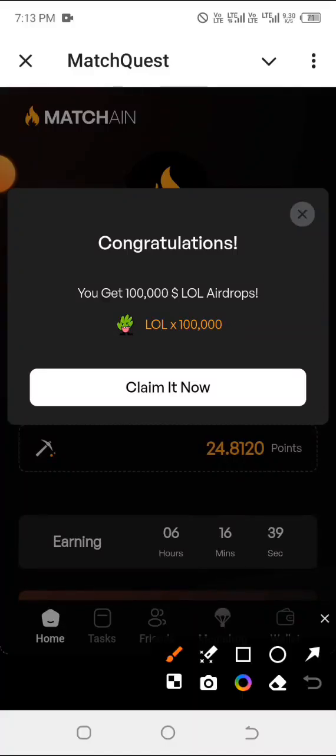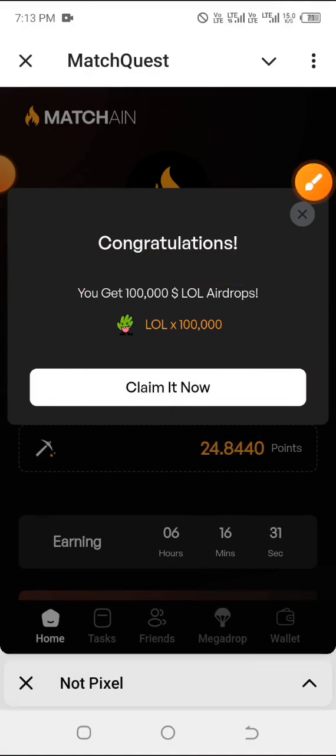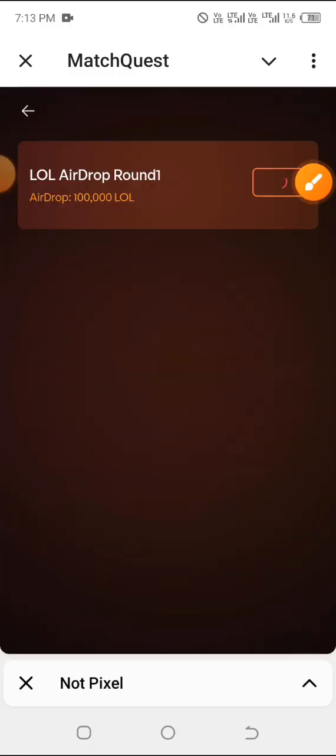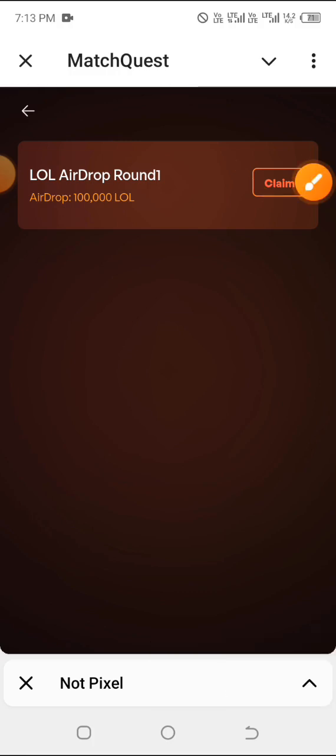Hi everyone, I'm sure you've been seeing this after launching your Match Quest or Match Chain platform and wondering exactly how you can claim. If you go ahead and click on the claim button to claim the airdrop, you will be asked to claim and after clicking it will redirect you right to your widget wallet.